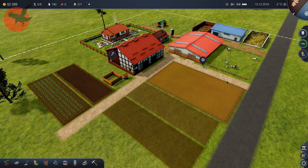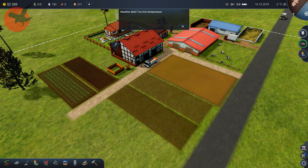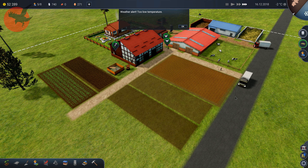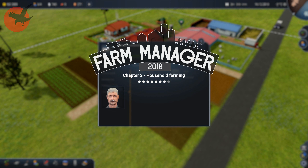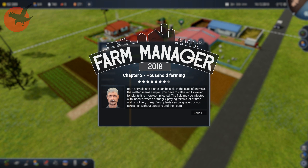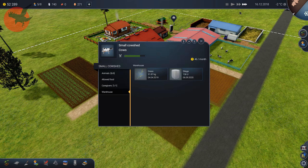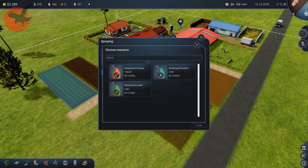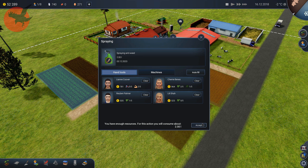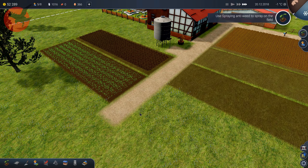Hello folks, Mr. Raven here and welcome back to Farm Manager 2018. Right after I ended the last video my game crashed and we just spun back a little in time. I think if we're lucky we can actually get to chapter 3 before winter. Let's pause it — I want to spray with anti-weed and wheat. Cross fingers — yay, we did it!